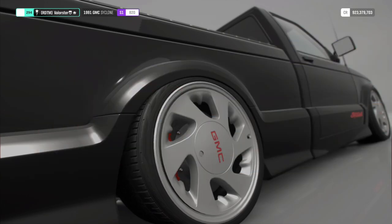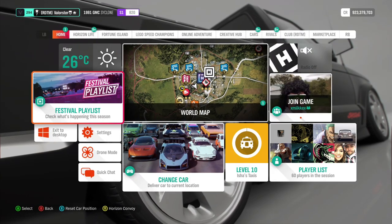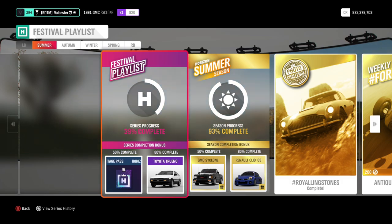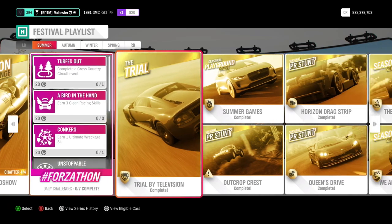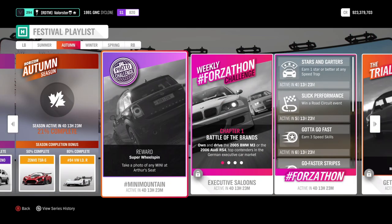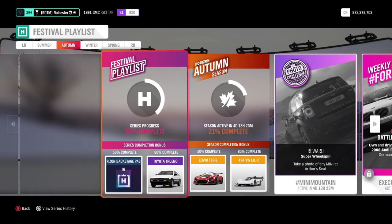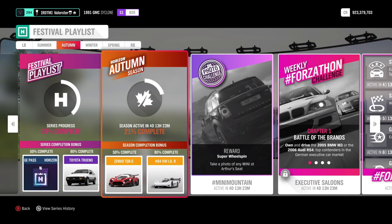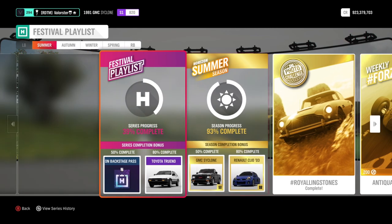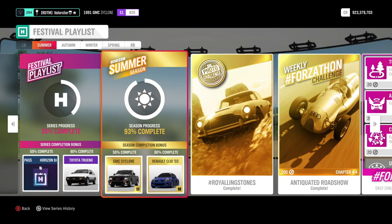So basically, to repeat it quickly — there's nothing really special about it. You get the Backstage Pass at 50% series completion. I am at 39% because I have Xbox Live and did everything except three activities. In Autumn I'll probably already have my Backstage Pass, and the Tundra I'll have in Winter because I always reach a high percentage. This one is for a full month, while this is just for one week.